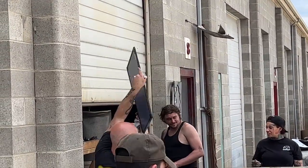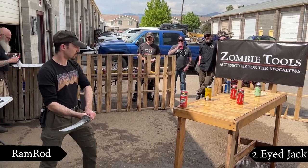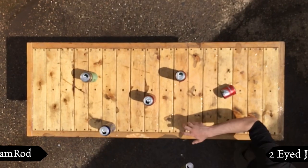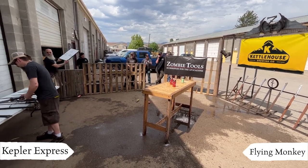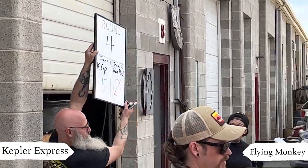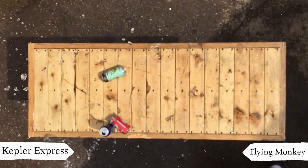Round two, five to zero Kepler. This is the first cut by Two-Eyed Jack, Ramrod's second player. And he whips it — looks like he was using the second sushi on that one. Score is still five to nothing, Kepler Express, here in the fourth round. Flying Monkey is up and it looks like a miss.